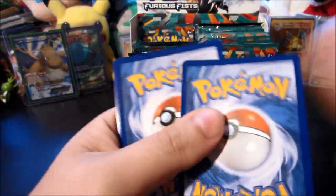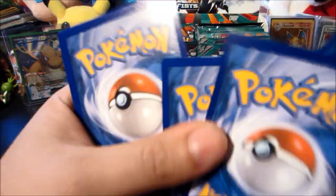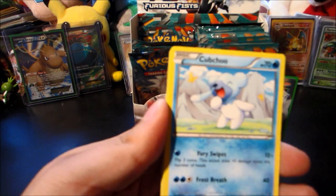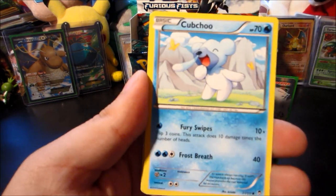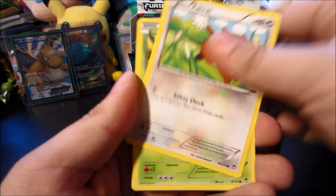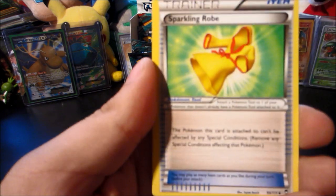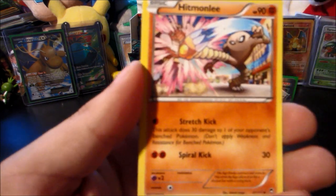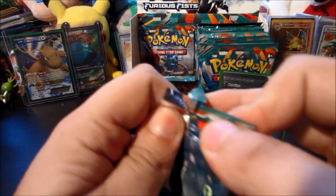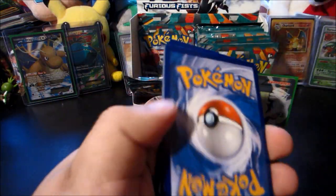This is near 300 packs without pulling a Karina full art and we finally get one — I am so stoked, absolutely pumped. Gurdurr, Skorupi — that's because Furious Fist heard that I was bringing back Team Sinno and they were like, 'We like Team Sinno, we're going to throw this guy a bone.' We finally pulled the Karina full art — a Hariyama reverse, and a Hariyama. Cannot ask for a better pull from Furious Fist.